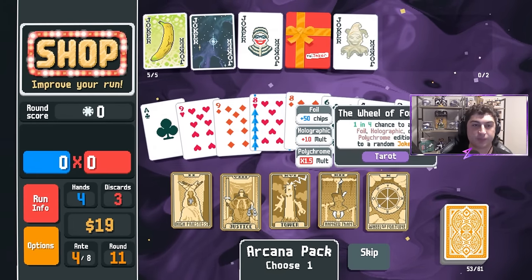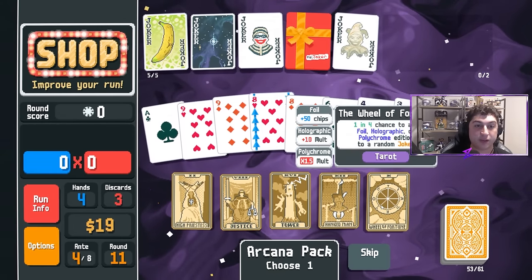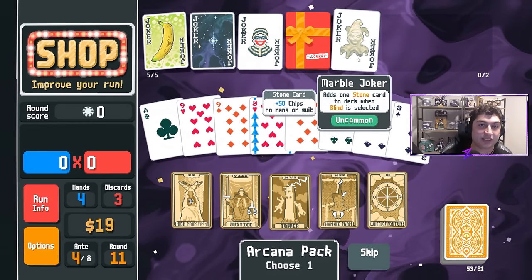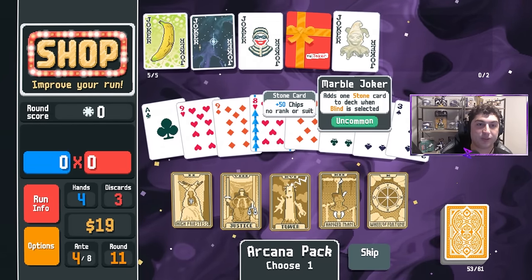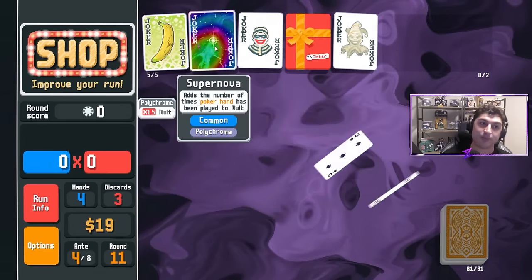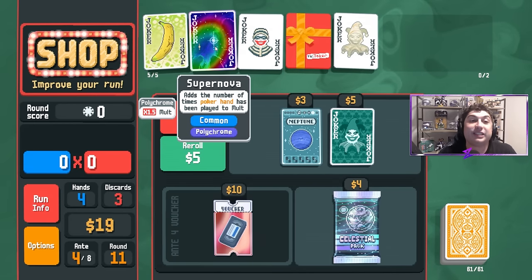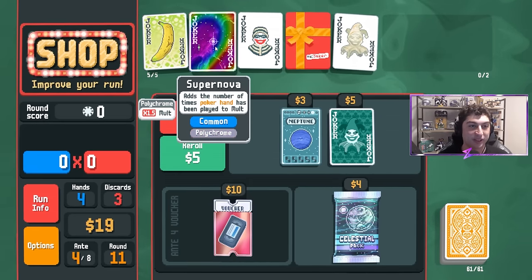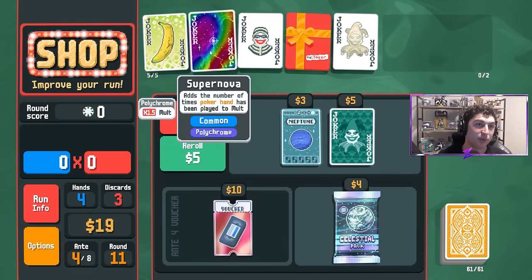I'm going to use Wheel of Fortune — 50 chips, 10 mult, or times 1.5 mult would all be pretty nice. Ideally it's not on my Marble Joker or Gift Card since I won't keep those much longer. And we get a Polychrome Supernova! That is extraordinarily lucky, to the point where I almost wish it didn't happen for the purpose of the video, but it did and we're going to roll with it. This is fantastic.